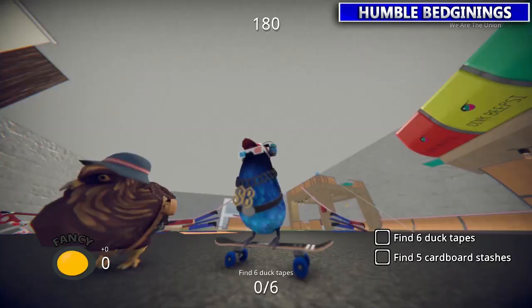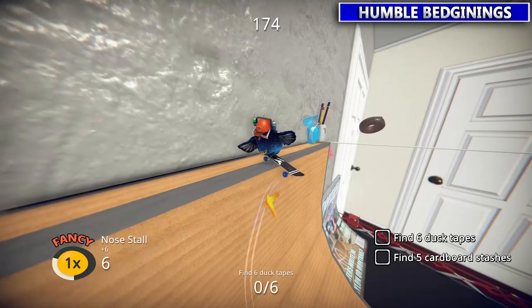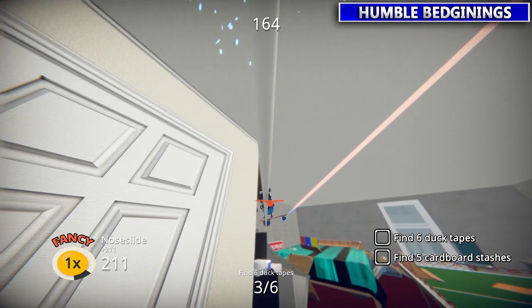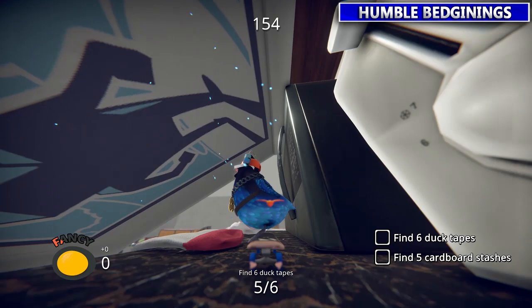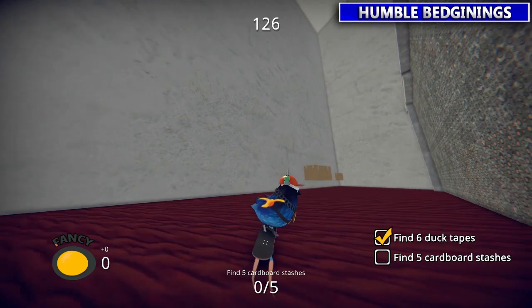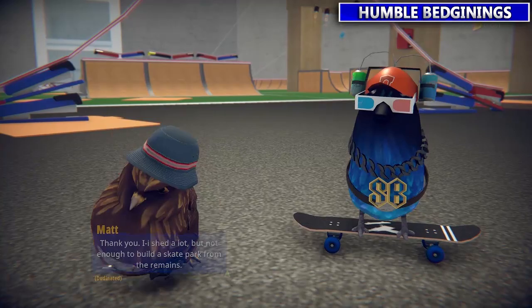This next one you got to get some duct tape and then some cardboard boxes. There will be six duct tapes on the way to the countertop. You're going to want to come at it at a bit of an angle to start grinding — grind all the way to the kitchen, and then once you fall by the bread, turn around and there's two more duct tape on the counter. Now go get the cardboard statues that are over by the window on the side of the wall, lined up around the corner.